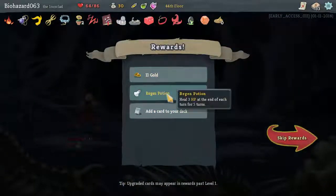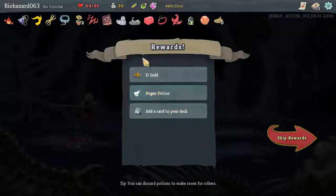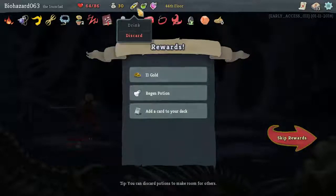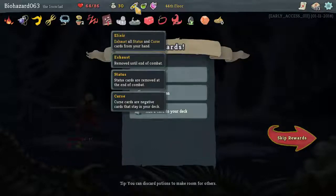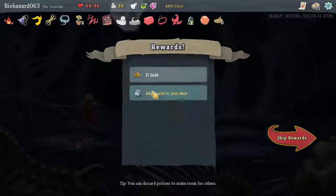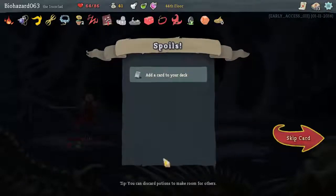Regen Potion. Can we discard you? There we go. Clothesline. Meh. Let's just skip.